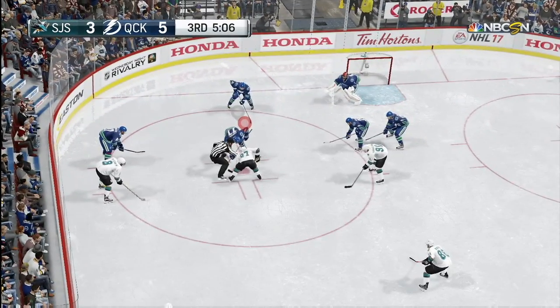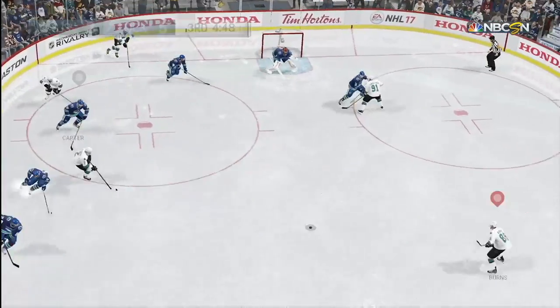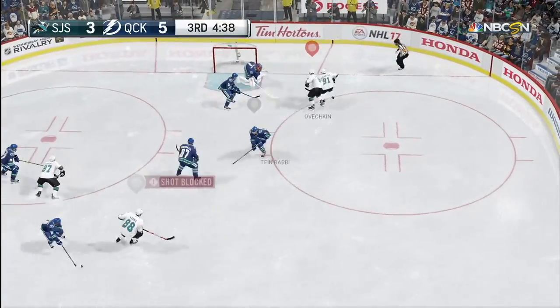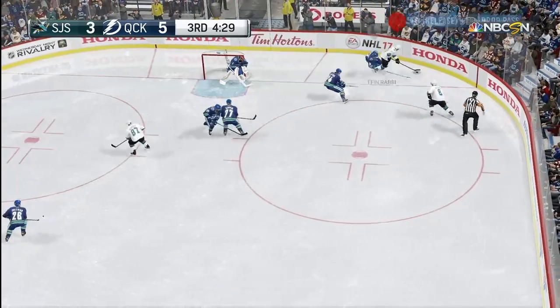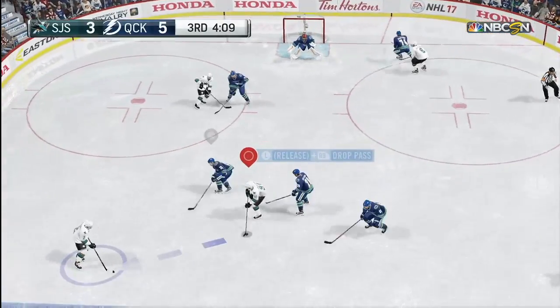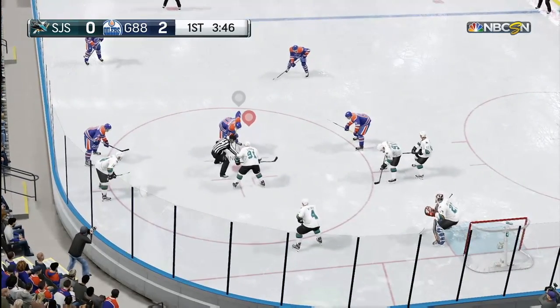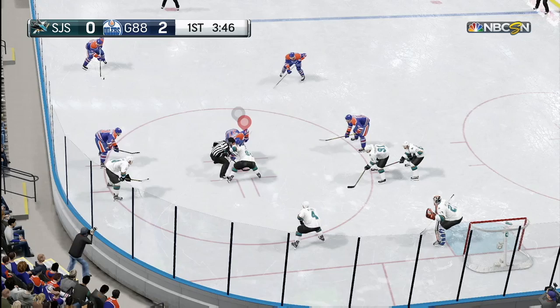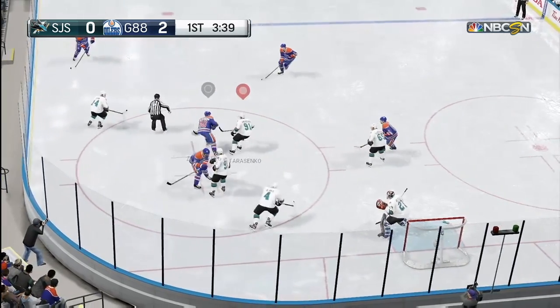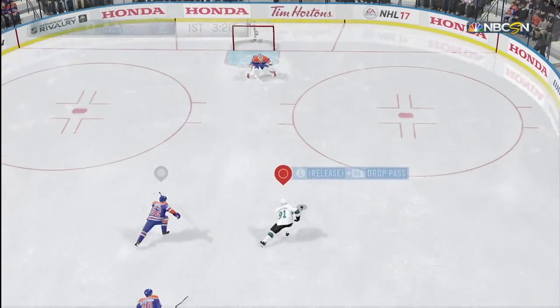After moving him onto the first line, I try to get a one-timer going but he's able to move around the screen and hold off the defender. He doesn't get the goal, but this is just an example of his strength — look how he's bouncing off the defenders. Here's the prime example of his speed. He gets a breakaway after a good steal, showing his stick checking, and he just burns past everyone.